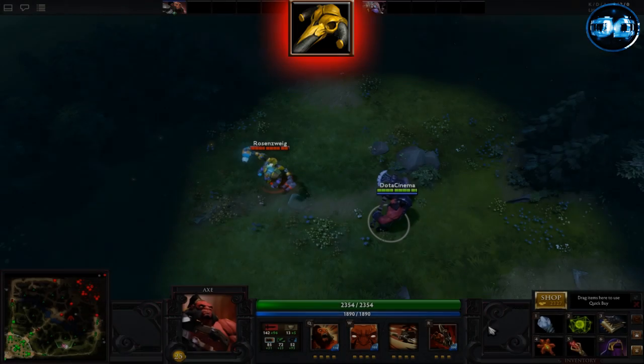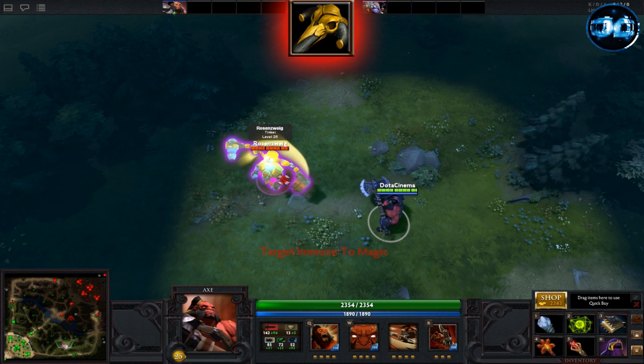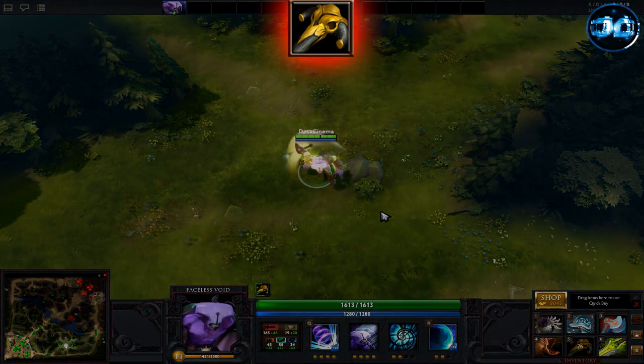Probably the most popular pickup for any carry, the Black King Bar, otherwise known as the BKB, passively gives you plus 10 strength, plus 24 damage, and an active ability called Avatar. When used, Avatar gives you magic immunity. On first use it lasts 10 seconds and decreases by 1 second on each use. The lowest it can get is 5 seconds.